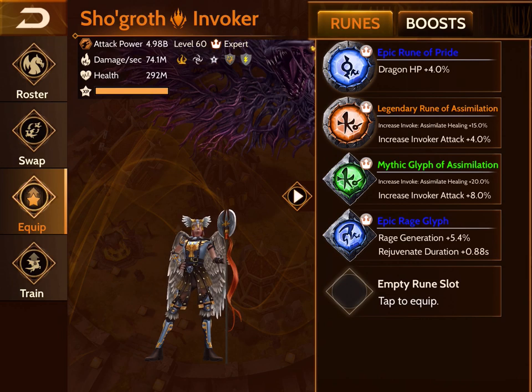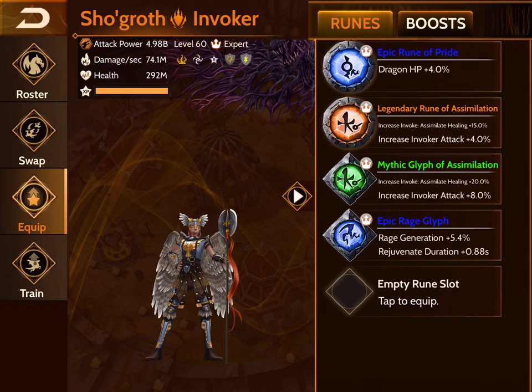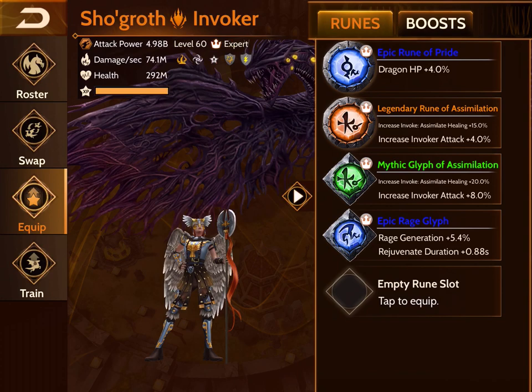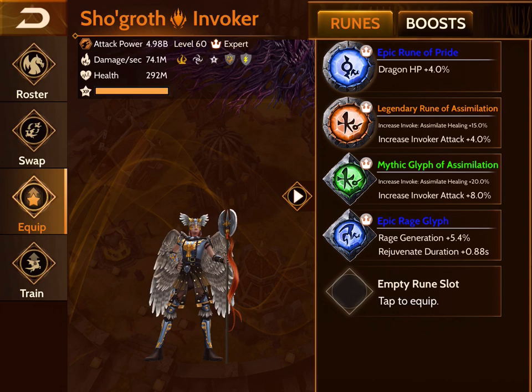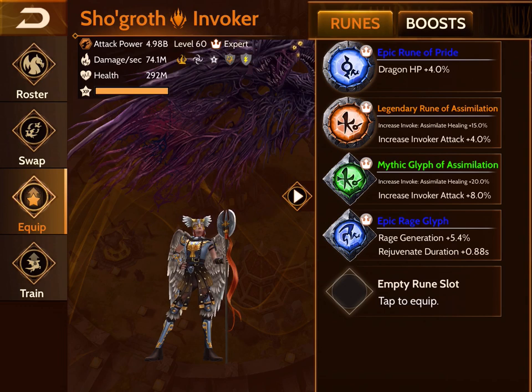I wouldn't put Namaka's runes on Show Growth. Personally I feel like the mythic glyph of assimilation is better suited for Namaka if you have him. I would just put his legendary rune of assimilation on Show Growth if you have Namaka. If you don't have Namaka, go ahead and put the mythic on Show Growth, because again Show Growth is definitely not terrible. And we are getting the rune removal feature coming soon, so that will be nice.